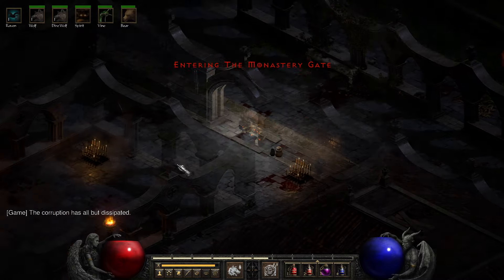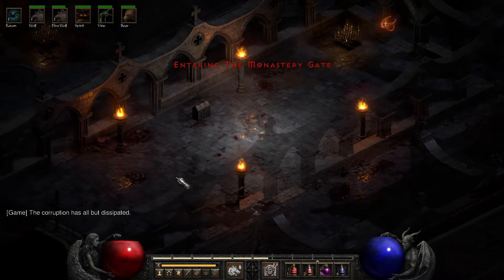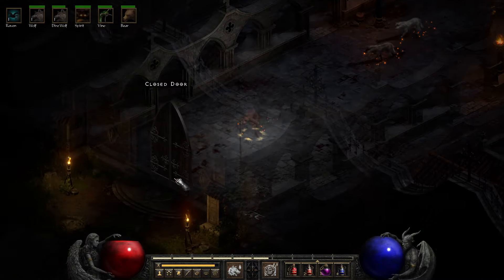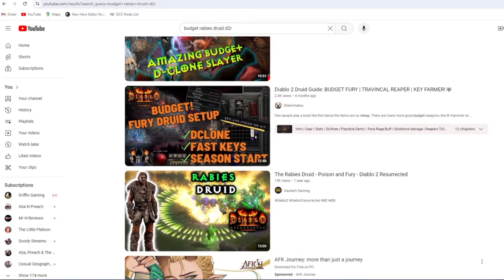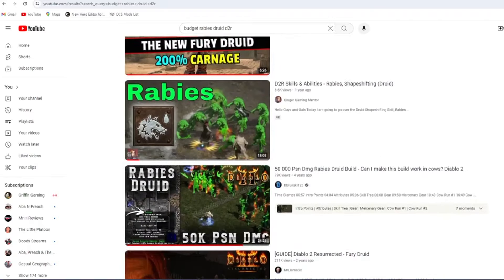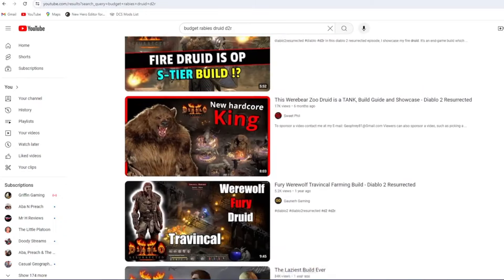After making the Endgame Rabies Druid Build Guide, I wanted to look into some good examples of someone showcasing a budget version to see a few different ways to play the build and test which would work best overall. I looked all over YouTube, and I honestly couldn't find even one video showcasing a budget rabies druid.